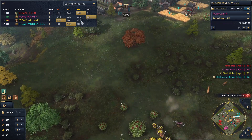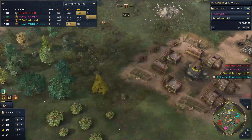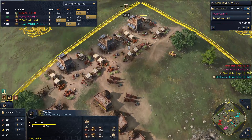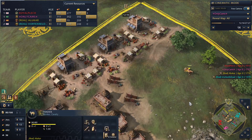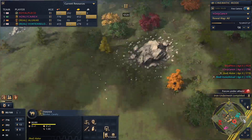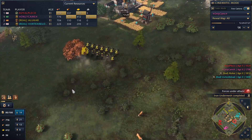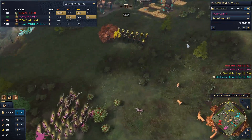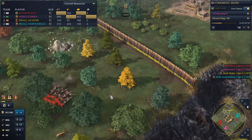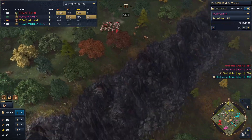Alucar looks to be trying to get to Castle Age — actually no, he's going for triple market early on, trading to the neutral market over there. But only Cams is eager to try and punish him early.